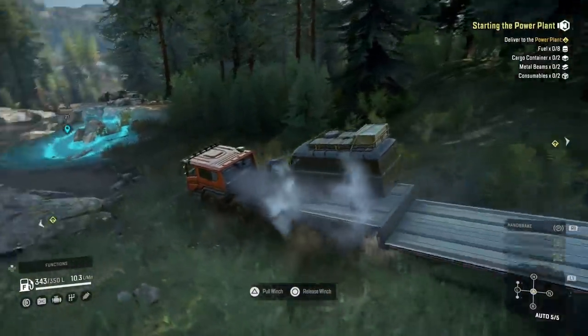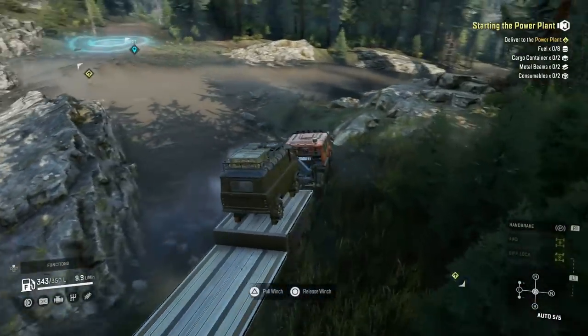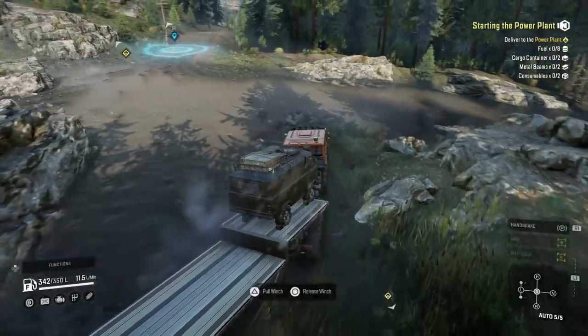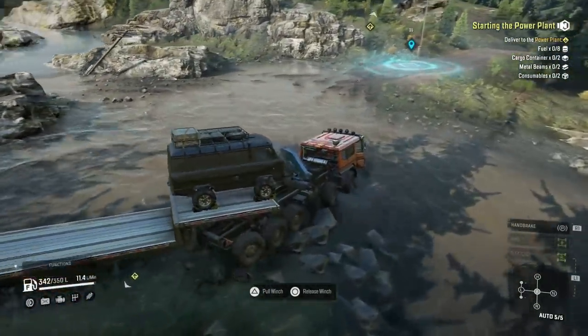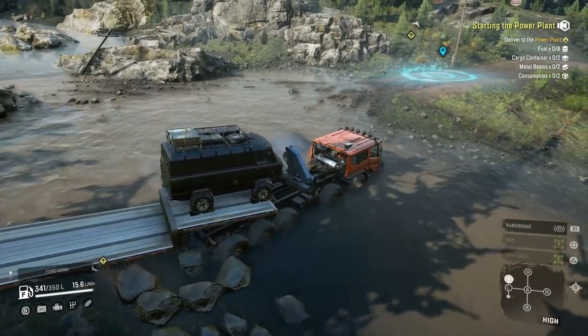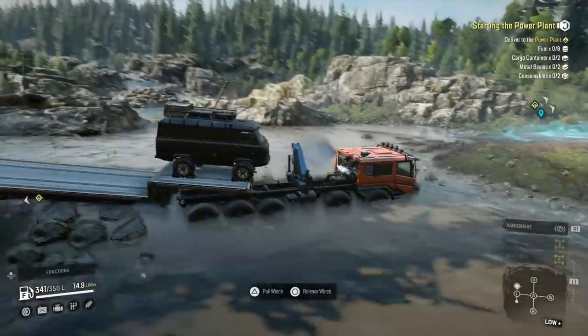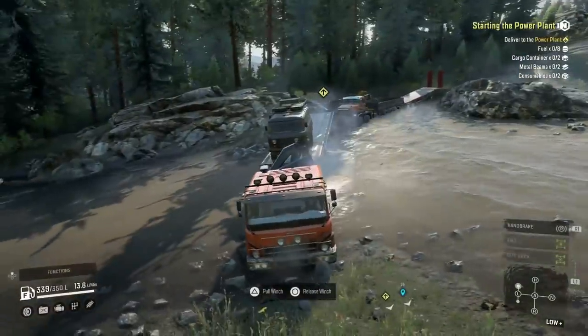I've got the five slot step deck, so I can get five pieces of fuel with Bruce. And then the Paystar - originally I was just going to bring the Paystar as itself, as it has this new three slot side bed. In this sense it works out pretty handy. I'd probably rather just take Bruce with a five slot, with the Paystar behind to make up the eight for the fuel.